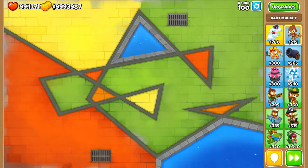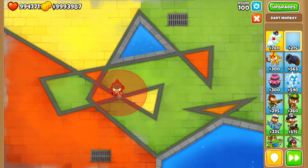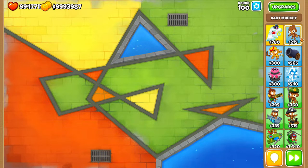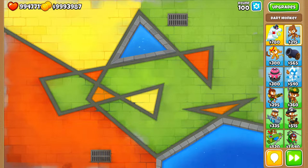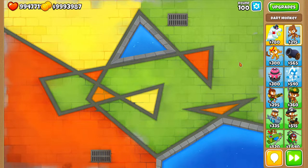Welcome back to another video. Today we're doing 10 ways to pop a BAD. In the last video I made a couple mistakes — I forgot to set it to round 100, so it was round 1 the whole time, meaning the BAD had a lot less HP. Now it is round 100 so the BAD will have its normal HP. I'll be showing cheap ways to pop it, and at the end I'll do a demonstration with the MAD.